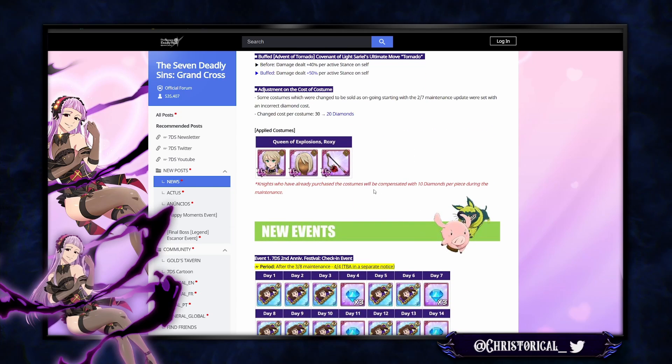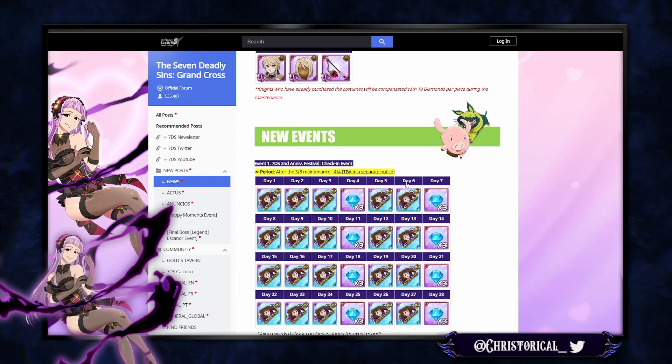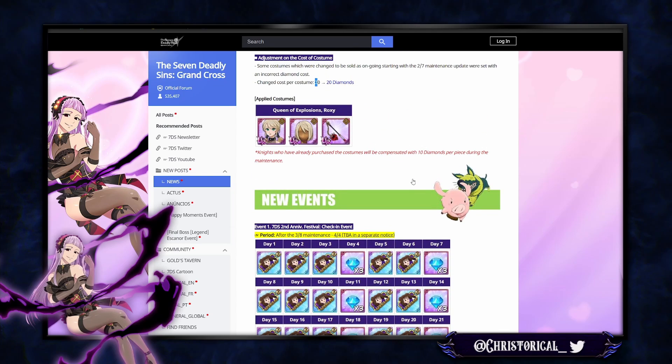Why did they change only Roxy's pricing? The original incorrect cost was 30 diamonds per UR piece, and SSR is 20, so it seems like 30 is the standard for UR. Costs were changed to be sold as ongoing with the corrected price.